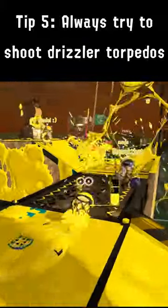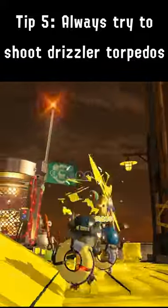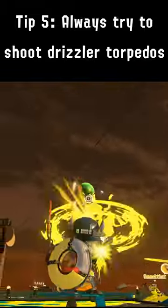Shoot drizzler torpedoes — even if the drizzler is already splatted, even if you can't reflect the torpedo. Shoot it down anyway.